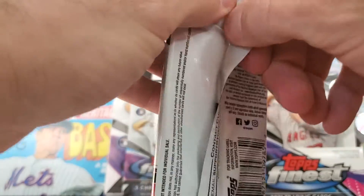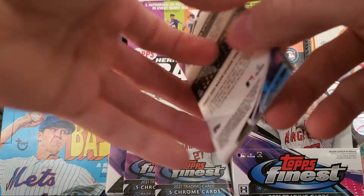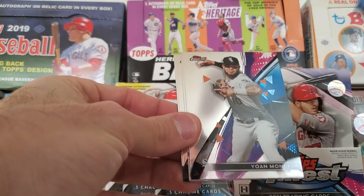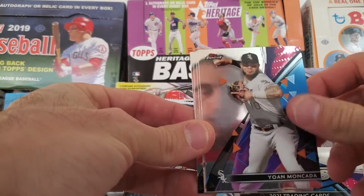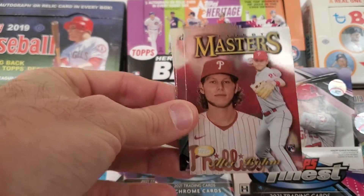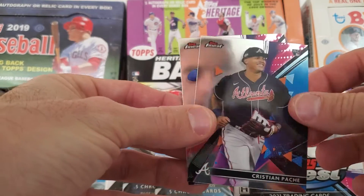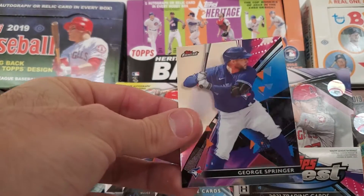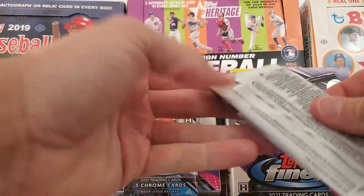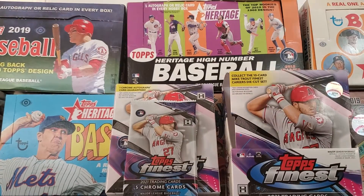Fourth pack from the mini box: Yu Darvish, Juan Mankata, a Finest Masters rookie insert of Alec Bohm, rookie card of Christian Pache, and George Springer. Two more packs left in the first mini box. Still feeling good about that Juan Soto autograph, followed up with that Trout Refractor.